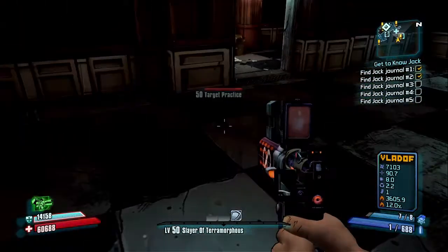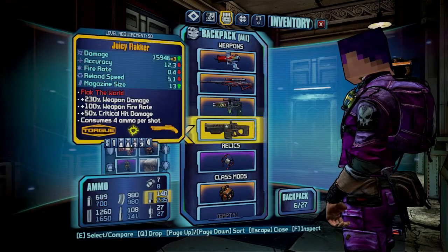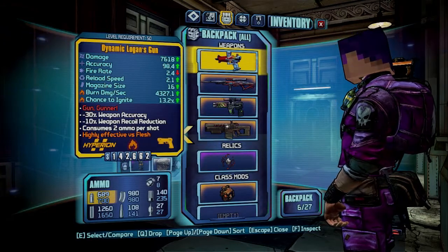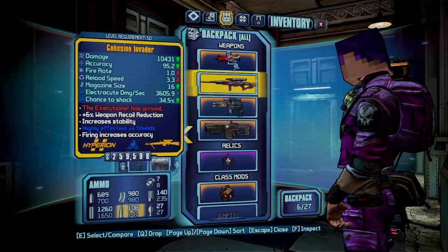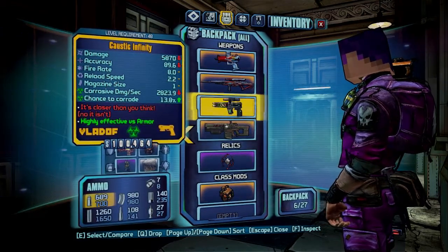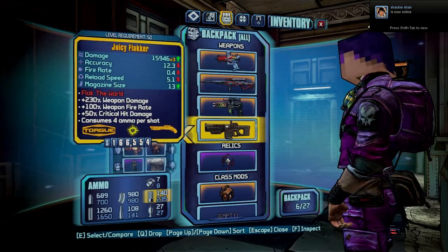Also in this video, I want to give back to the community watching my videos, so I'm doing a giveaway of four orange legendary weapons. They are: the Dynamic Logan Gun, the Questing Invader, another Caustic Infinity which has erosion damage — so you might want that if you're fighting robots — and also the Juicy Flakker, which is a shotgun.